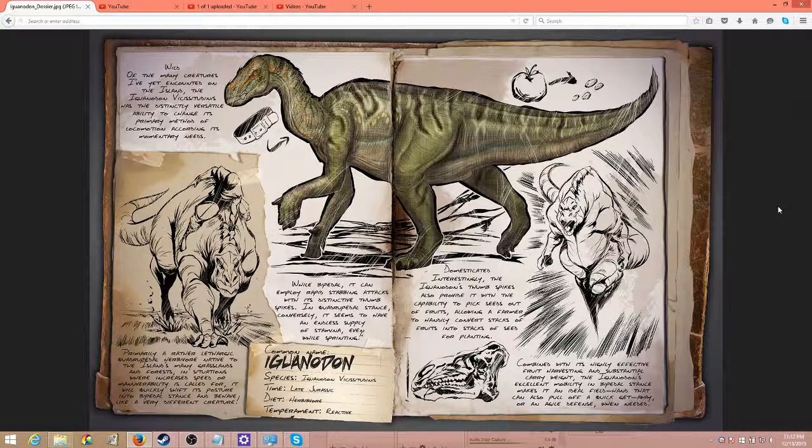Primarily a rather lethargic quadrupedal herbivore native to the island's many grasslands and forests. In situations where increased speed or maneuverability is called for, it will quickly shift its posture into a bipedal stance and behave like a very different creature.